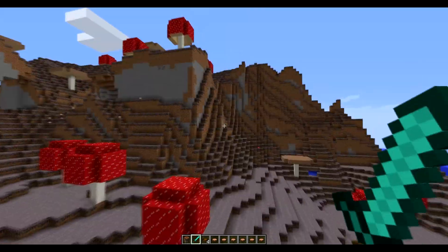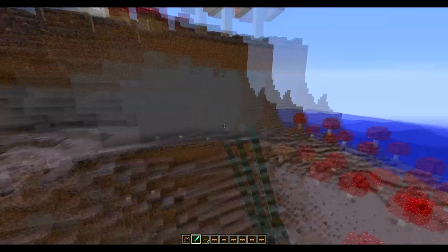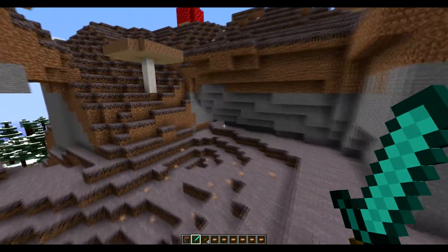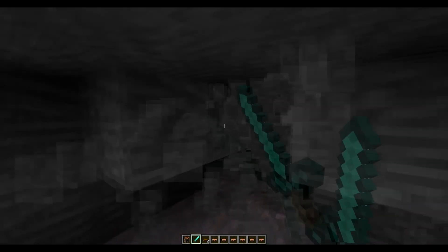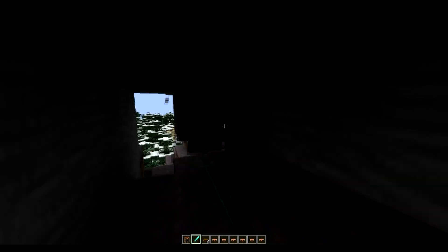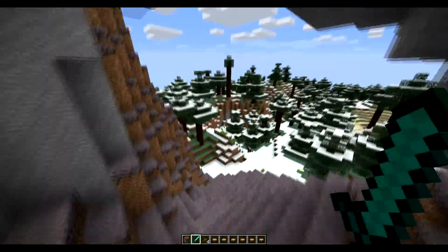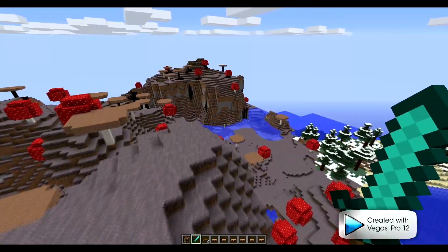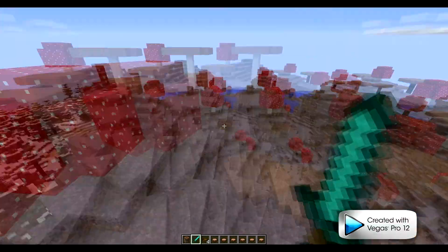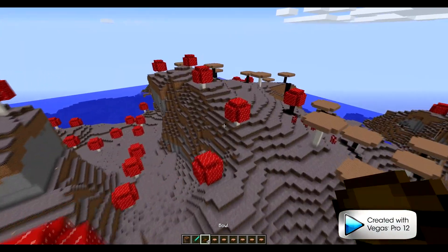No mobs can spawn on mushroom islands, no matter what — they just can't. This could be a nice little home right here. Well, mobs could actually shoot you from outside — like skeletons can shoot you from off the island — but on the island itself you're safe.